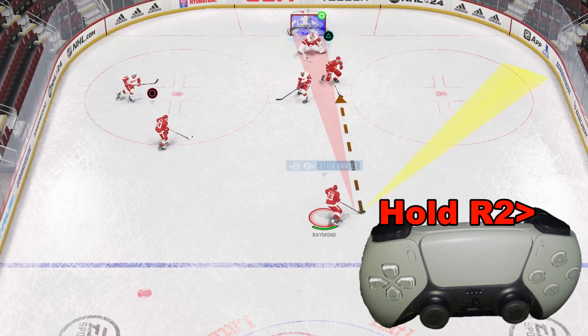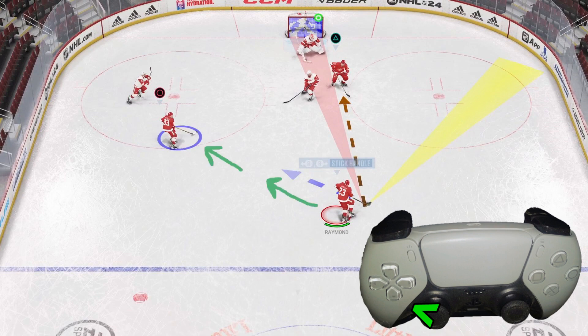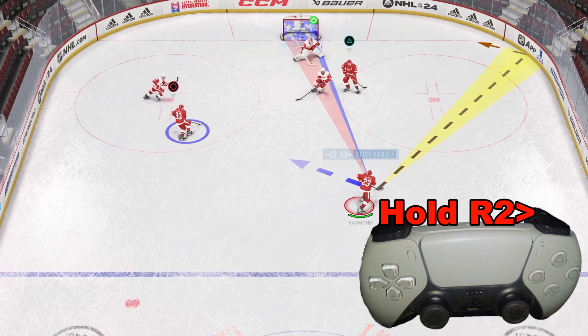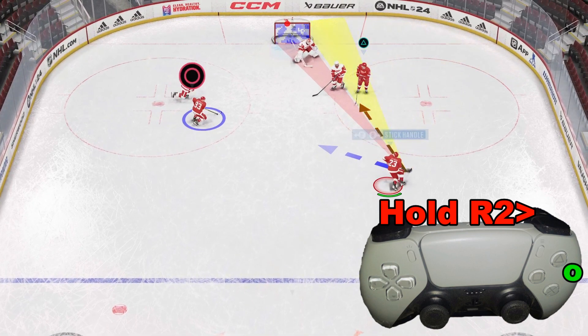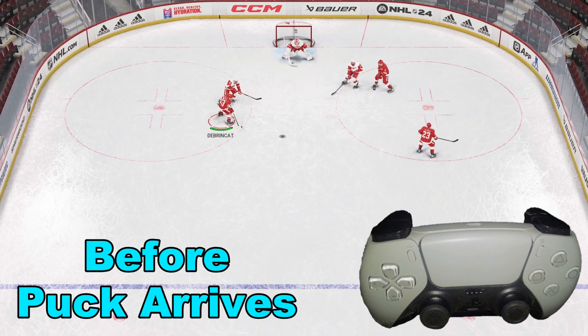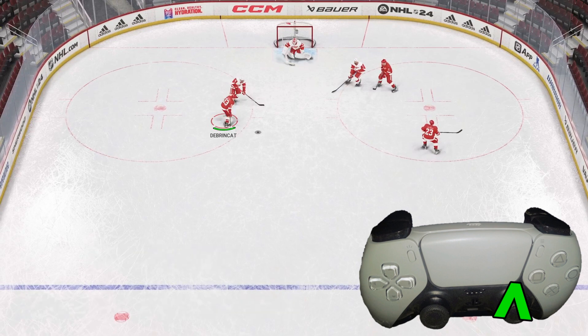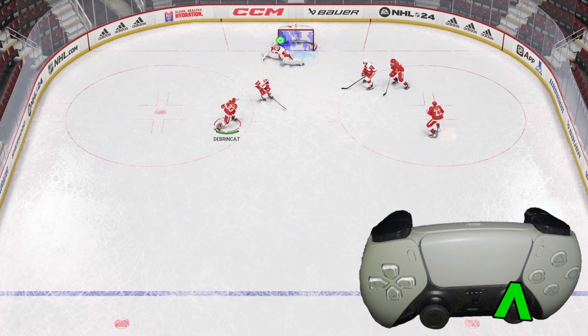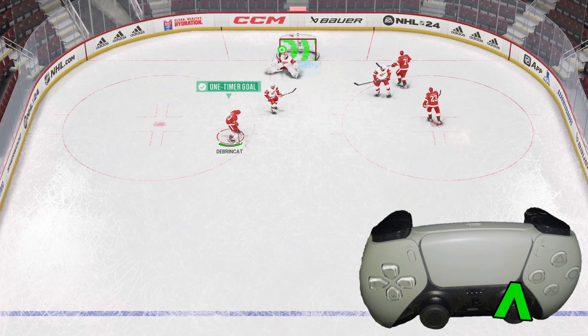We're going to pass the puck — we can either use the left analog stick and release R2 to aim, or we can select the icon. This year that's new: in this case we're going to select the circle icon to pass to the player with the circle icon. Before the puck gets there, we want to flick the right analog stick forward for a wrist shot, hitting it right as the puck arrives. If we can time this right, we will get a one-timer goal like we do right here.